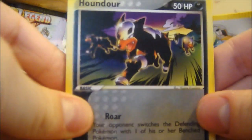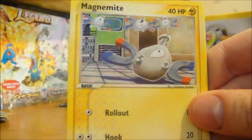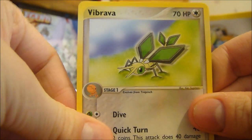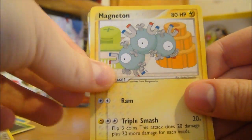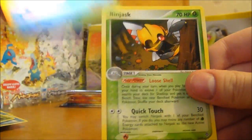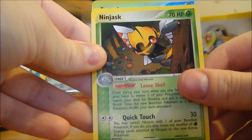Alright, Houndour, Magnemite, Horsea, Corphish, Grammar, Vibravo, Magneton, Crawdon Reverse - that's nice - and a Ninjask Rare.